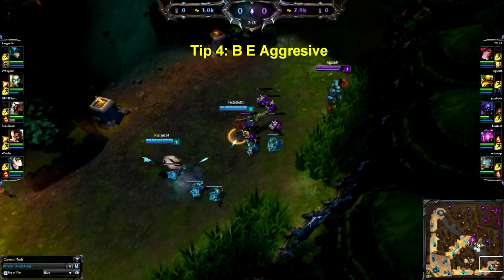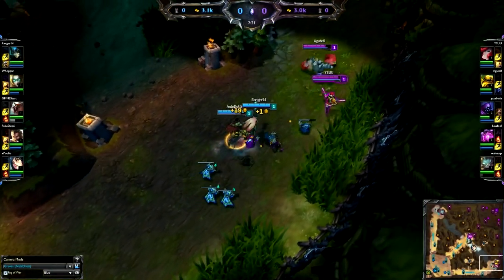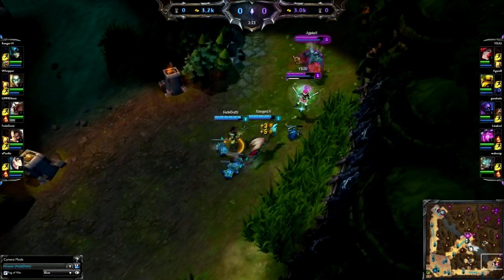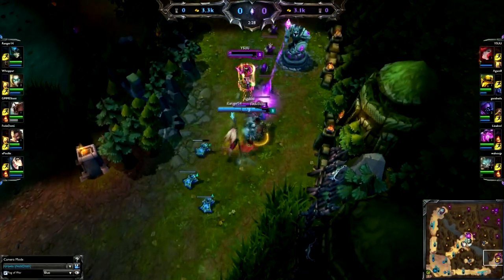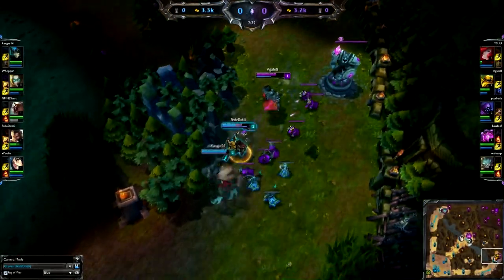Tip number four: be aggressive. It's really important that you be aggressive. I see that Miss Fortune is too far extended, so I hit him with a snare. This is gonna help us get a free bit of poke before even level two. Super secret ninja tip: just because he can hook doesn't mean you should hook. He puts his ADC in a lot of danger because he wanted that hook. Just because you can hook doesn't mean you should.